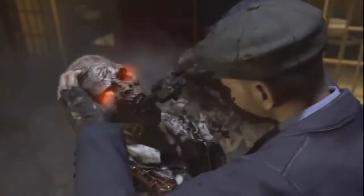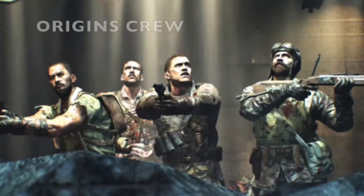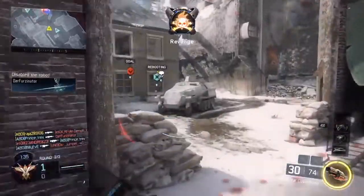The ray gun is one of the favorite guns because it's overpowered. There will be the same characters from the last two zombie maps in Black Ops 3, called Origins and Zetsubao no Shima, and the story will continue in Stalingrad facing dragons and zombies.